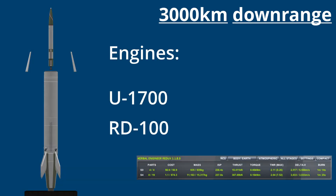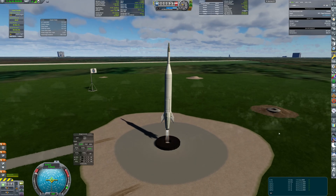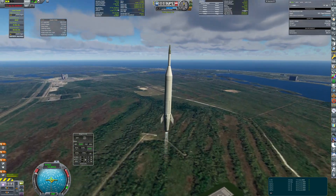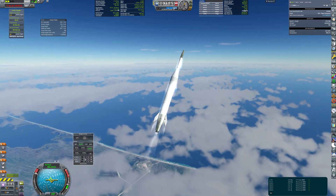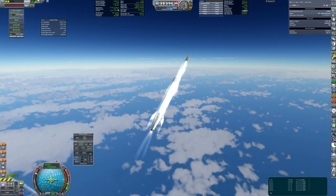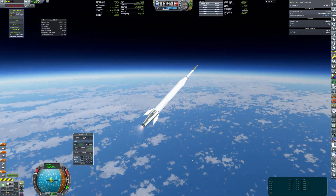Now it's time for a much harder task. 3000km downrange is often quite challenging for new players. My approach was a first stage powered by the Soviet RD-100 and an upper stage with U-1700. Together they provide over 5.5km/s of delta-V, which should be just enough.